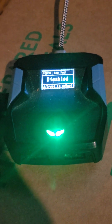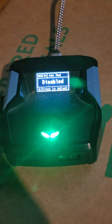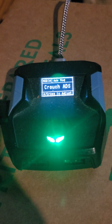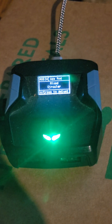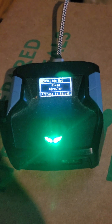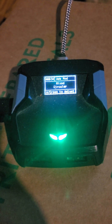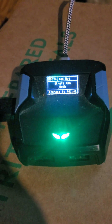These are your ADS mods — they dictate what happens when you aim down sights. You've got Jump: when you ADS it'll jump. You've got Crouch: when you ADS it'll crouch. You've got Strafe: when you ADS it'll strafe. Mixed Circular makes your character move in a circular motion — forward, side to side, and back — when you ADS. You've got Strafe ADS both sides, where your character strafes side to side automatically while aiming down sights.